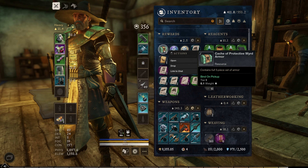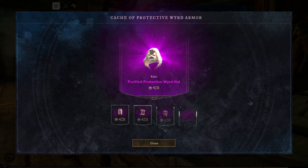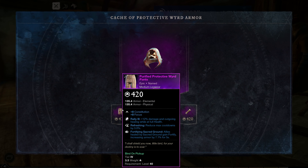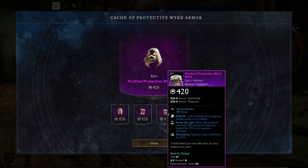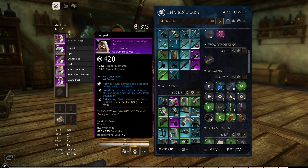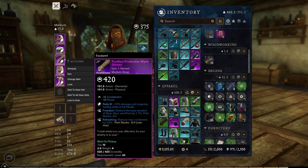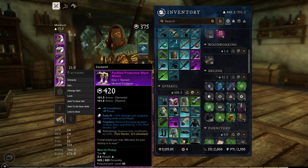We just did the quest that gives you a full armor set of Protective Ward. It's a full set — 420, medium with Con and Focus. It looks like a healer slash paladin build. Here's the whole set: Con Focus, Rally, Freedom, Refreshing, Purity of Light, Rally Freedom, Rally Refreshing, Fortifying Sacred Ground. This is alright, this is alright!